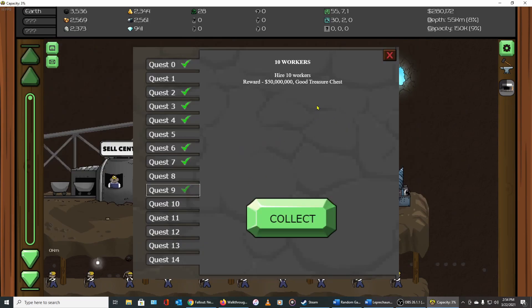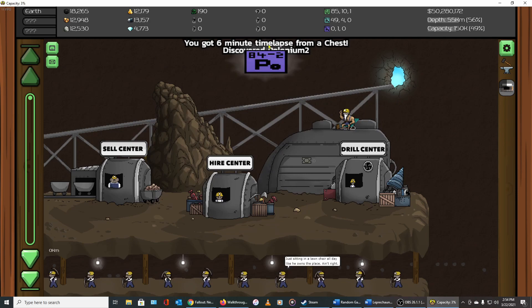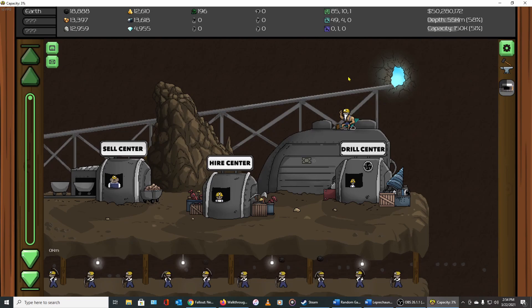There's a lot to this game. We got an achievement for hiring 10 workers — we get $50 million and a six-minute time lapse. We also found polonium; green was uranium, blue was plutonium, purple was polonium. We're going to call this a video. This is a massive time waster — we got this far in about three hours. There was a commenter on Steam who had over 2,500 hours in this game and was still lamenting the slow pace of progression.